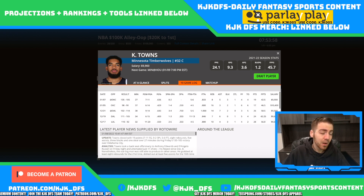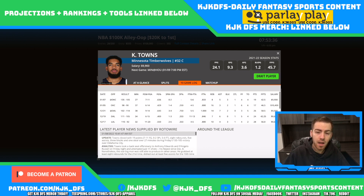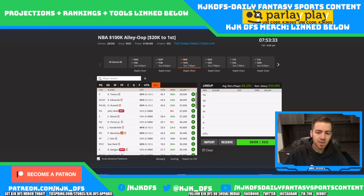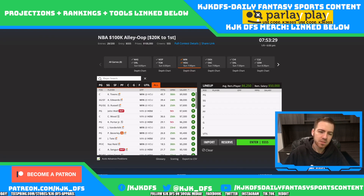The Houston defense has been terrible — dead last in the league, 30th overall in points per possession, 28th in half-court points per play rank, 25th in offensive rebound percentage allowed, 24th in half-court percentage of plays rank, and 22nd in putbacks. If there's ever a time for Carl-Anthony Towns to have a really big game, this would be it. But I think Anthony Edwards and D'Angelo Russell have a lot more upside for their price tag.